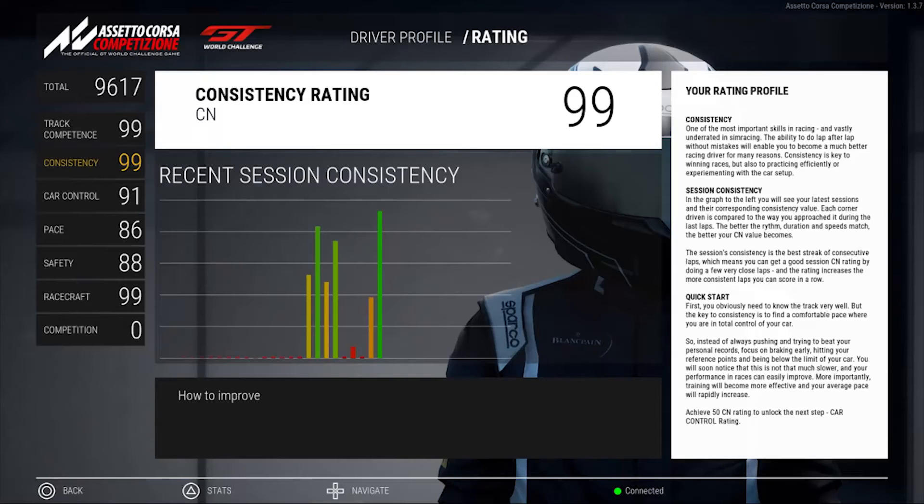In other words, if you drive a few laps very close to each other, you can increase your consistency rating. Unfortunately this does sound a lot easier than it actually is. In order to achieve a 99 consistency rating you need to drive incredibly consistently throughout the track. Taking each corner with a difference of 0.01 seconds from the previous laps is not consistent enough.